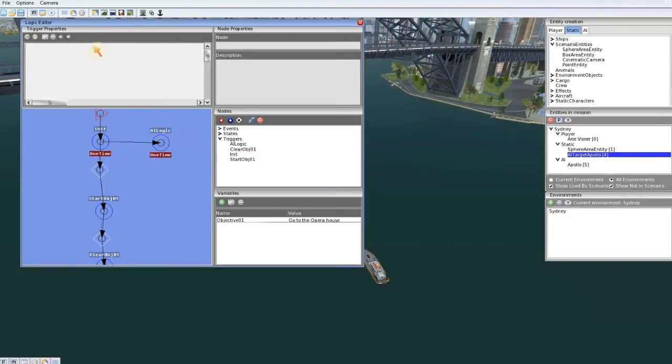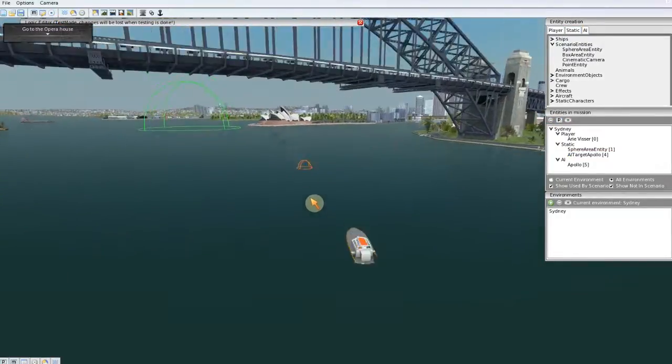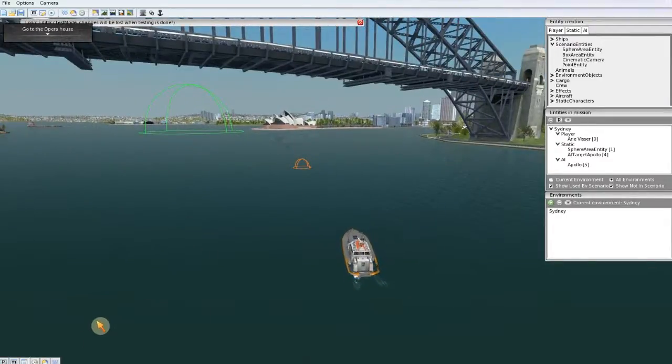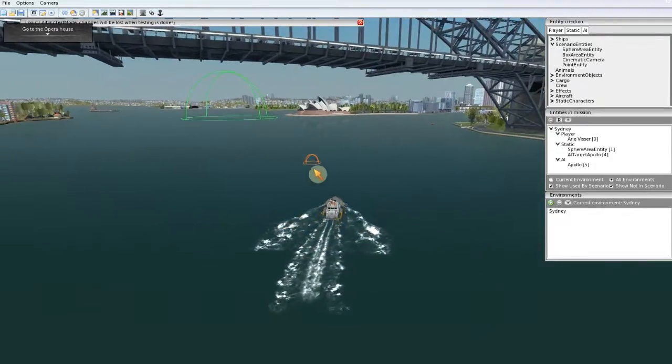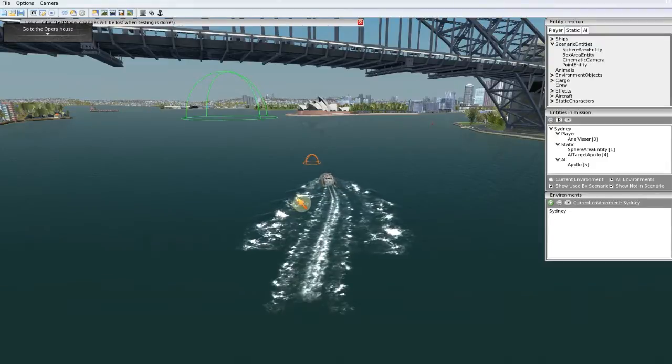Well that is good. Save the mission and test it. And it is sailing to that point, or trying to sail to that point. Great. Stop testing. This is a very simple AI command: go to goal.